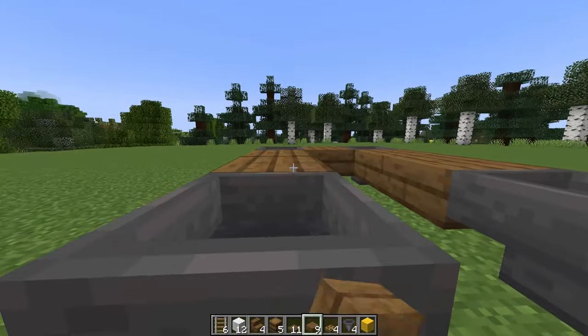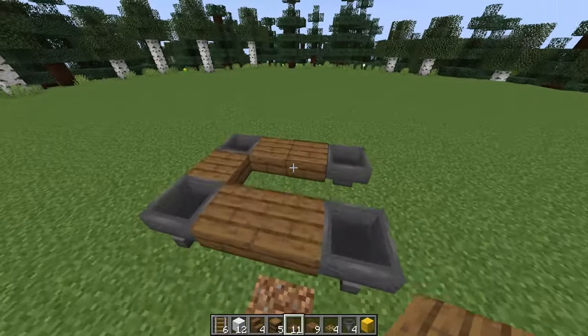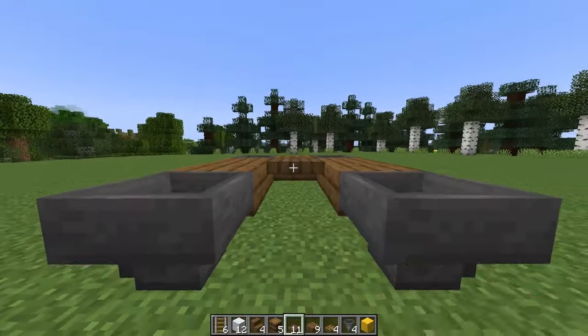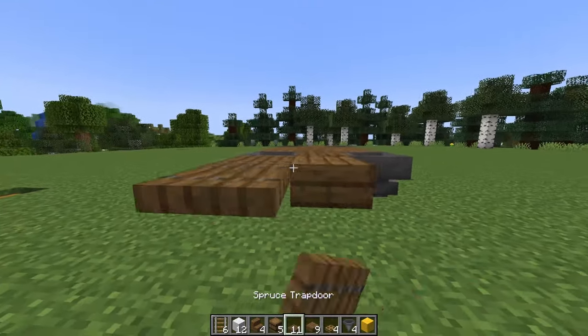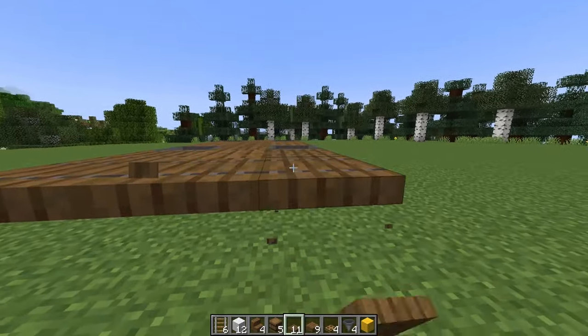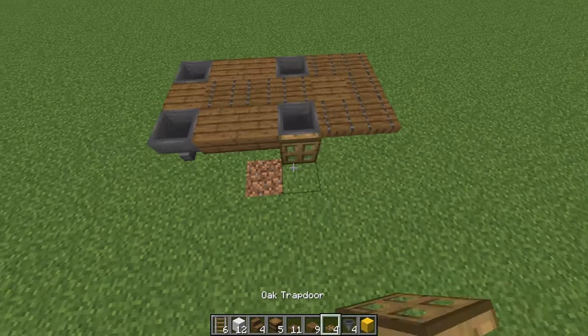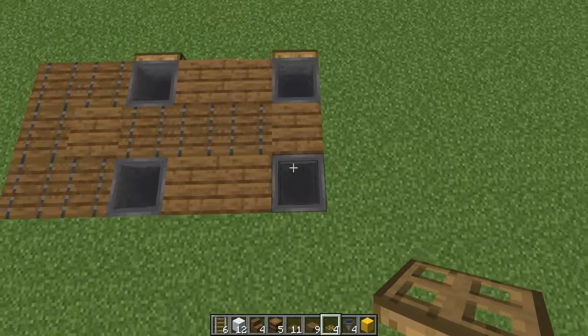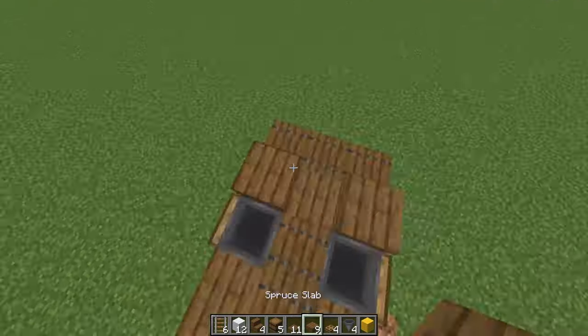I'll then connect them up on three sides, leaving the side in the direction I'm travelling open. I'll use some spruce trapdoors to fill in this gap, followed by a slab, and then a few more trapdoors. So it should look like this. I'm going to use oak trapdoors for the wheels of the wagon. And I'll place in two more slabs here and here.